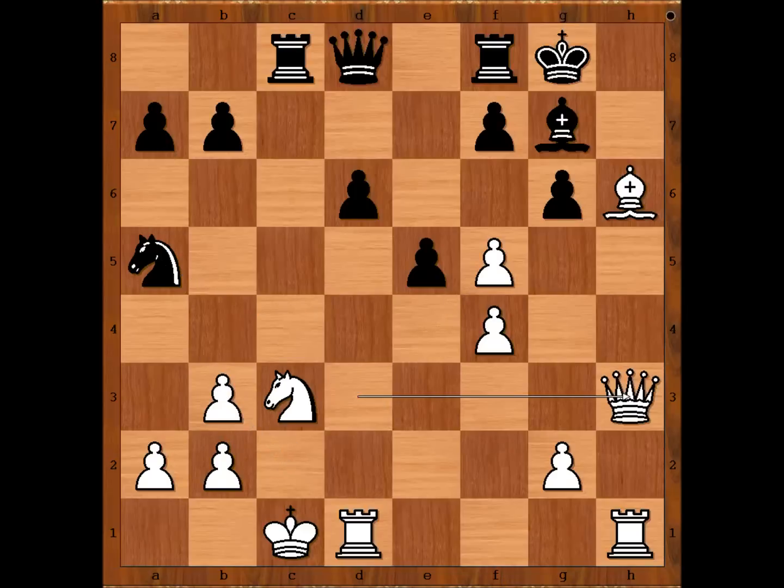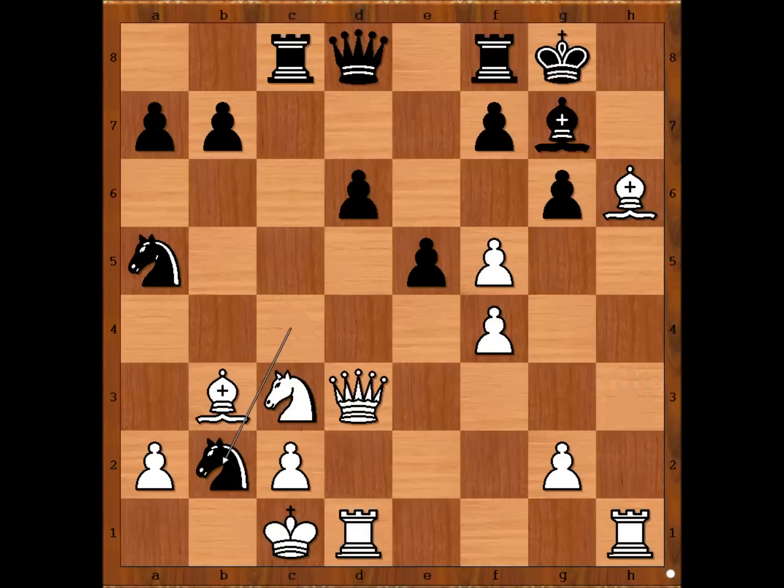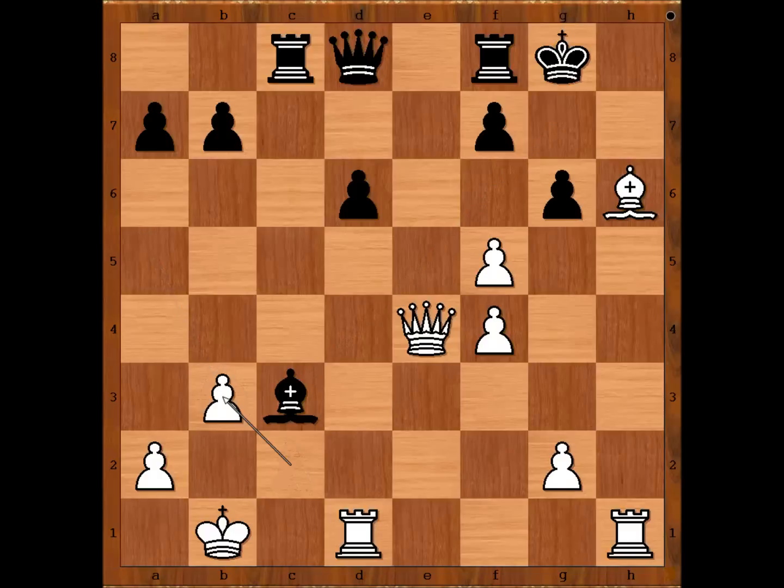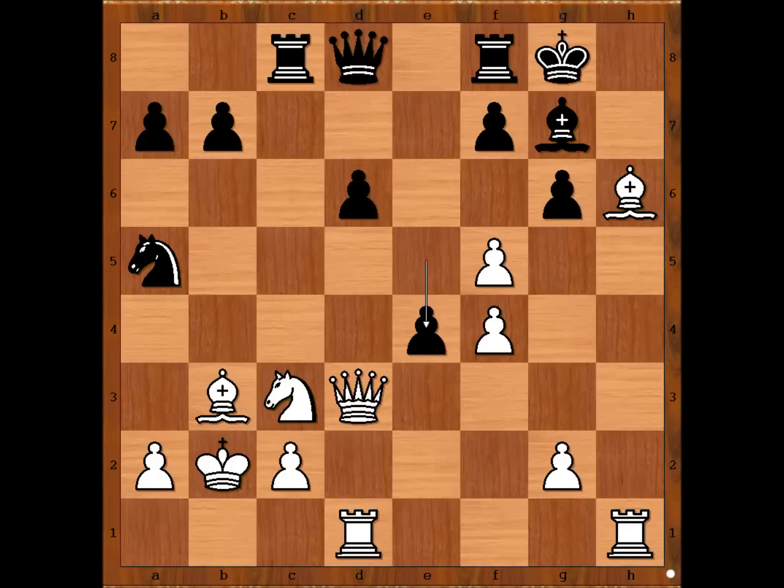Knight must go back to a5, and then queen to h3 is winning for white. So we have knight takes on b2, king takes knight, and now e4, attacking the queen, and threatening bishop takes knight on c3. Black was hoping for this variation: queen takes on e4, bishop takes knight check, king to b1, knight takes on b3, c takes on b3, rook to e8, and black is fighting back. So queen takes on e4 is not the best move.